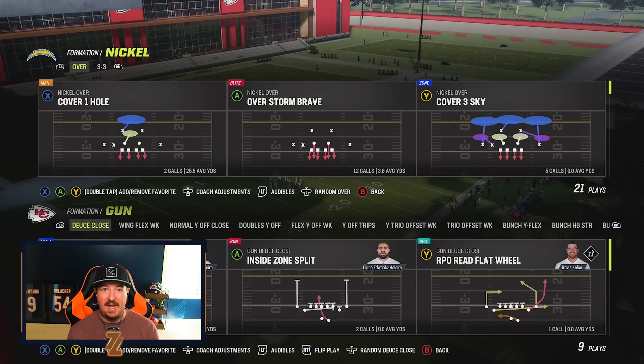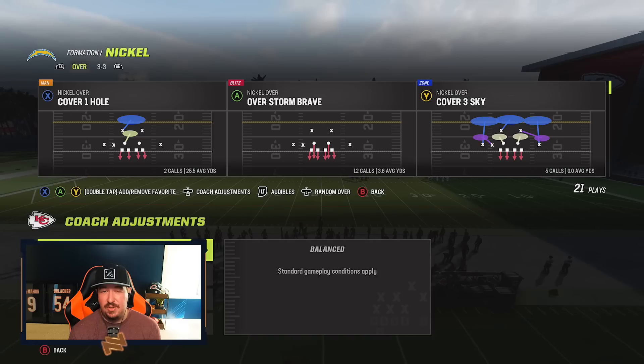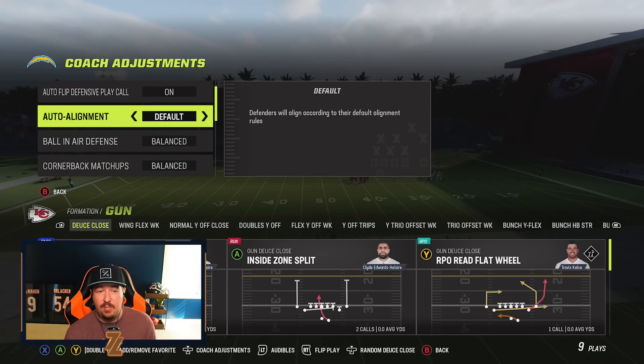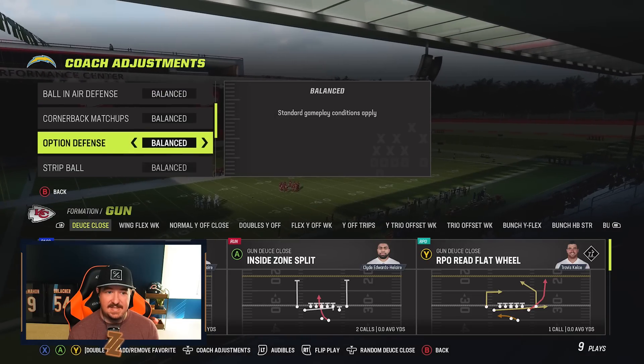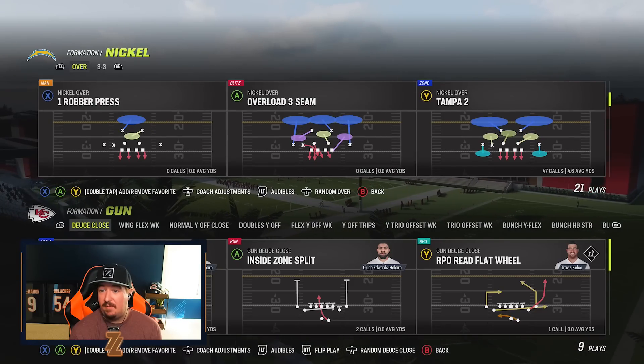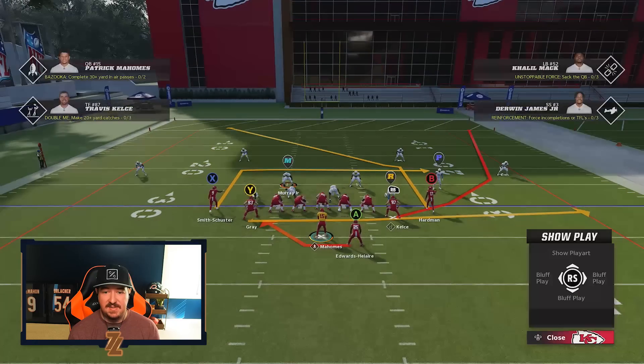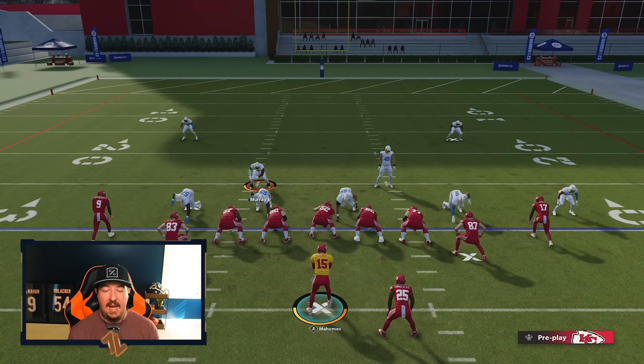When you are facing this RPO play, literally all you have to do is make sure that if you have an R or P icon tight near the line, you just move them a couple steps. The easiest way to do this is to set your defense to auto alignment base align, and then — because it is an option play — set your option to conservative. That's going to allow your defensive end or outside linebacker in a 3-4 base defense to always key on the quarterback, giving you free hits if they decide to throw. Let's go ahead and show you exactly how easy this is. I'll call that same cover two on baseline and press on defense.